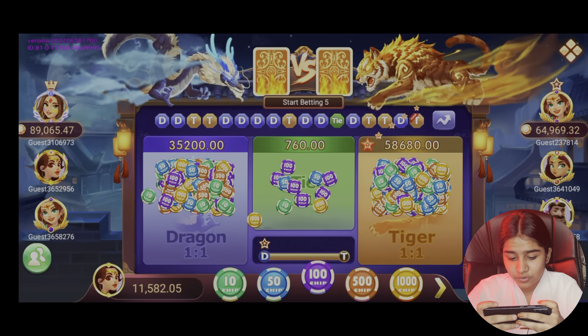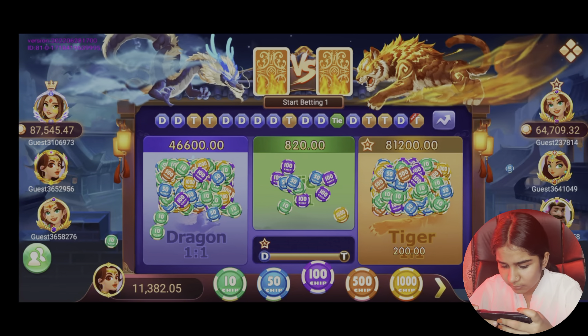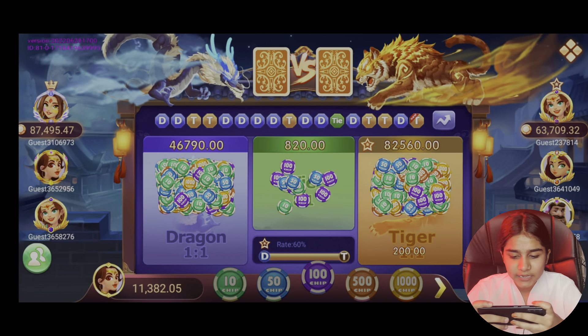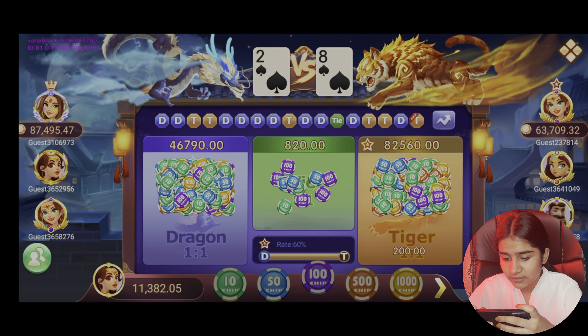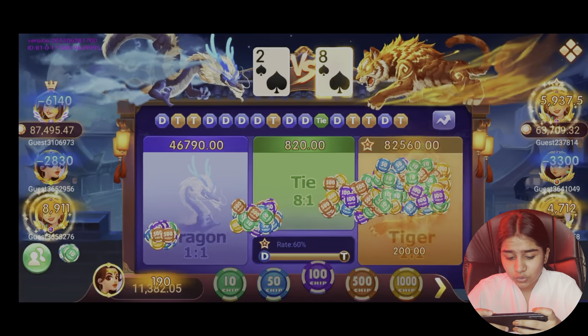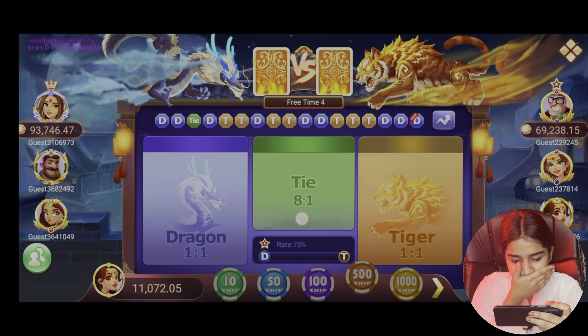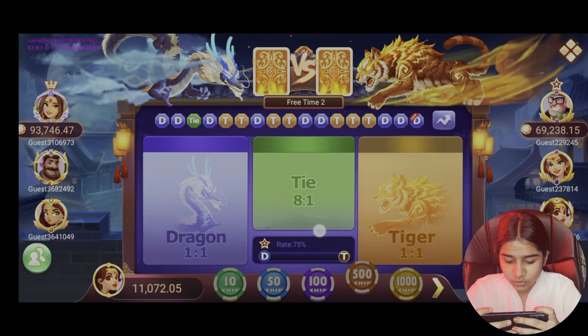This is a tiger. We won't do dragon, because we won't do tiger — this is a tiger. We won two times. We won 200 rupees. We won 200 rupees, so we have more than 400 rupees. Now you can see I have made 400 rupees.